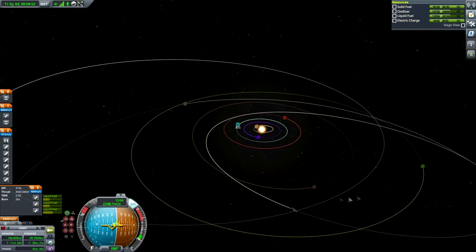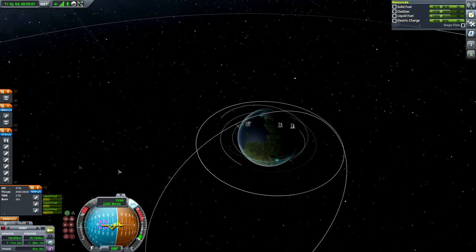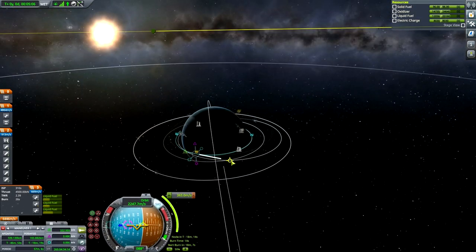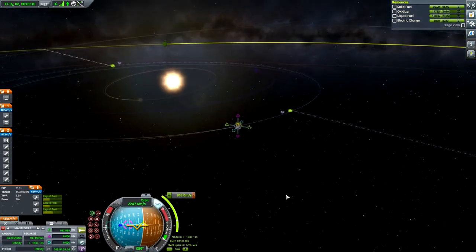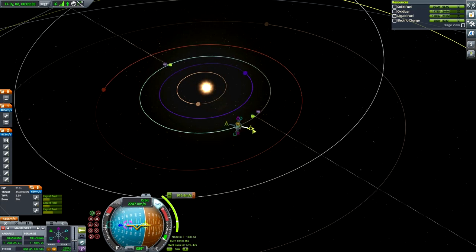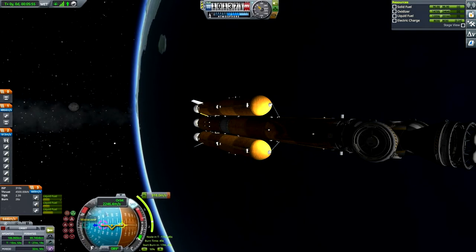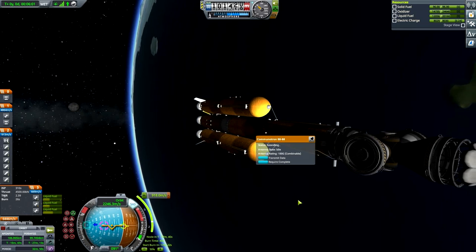Now let's see how we're gonna get to Joule and Lathe. Where's Joule — set this as target, thank you. I'm going to use the standard transfer I've been doing so far: basically eject out of the Kerbin sphere of influence by just a tad, and once I eject I'll hopefully be able to set up a Joule encounter. It's sort of like mini-moon transfers. For interplanetary transfers you'd need to plan the Hohmann transfer and such, but since I don't have the transfer window planner I'm not bothering too much.